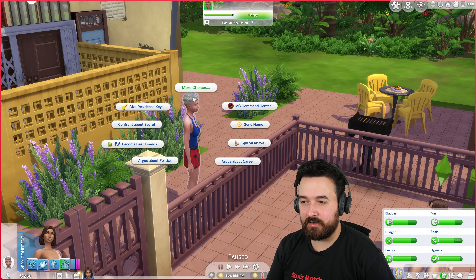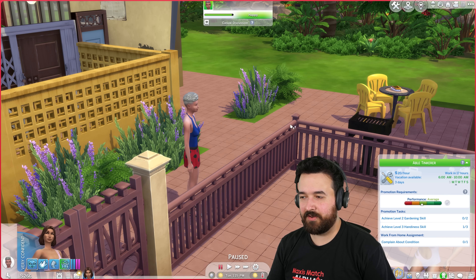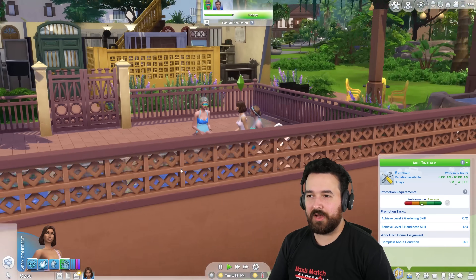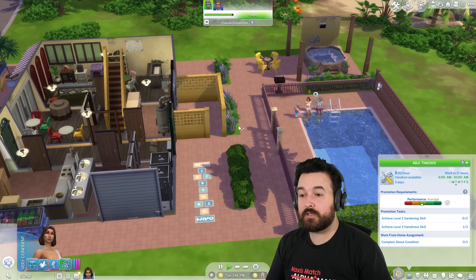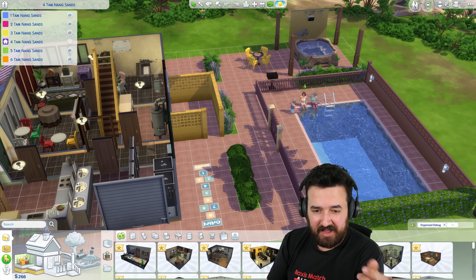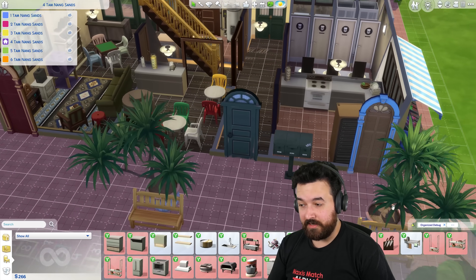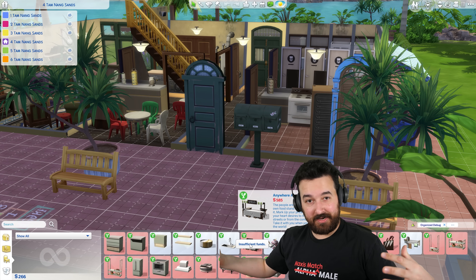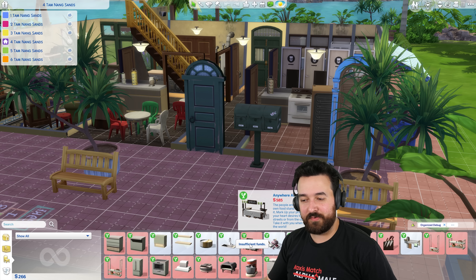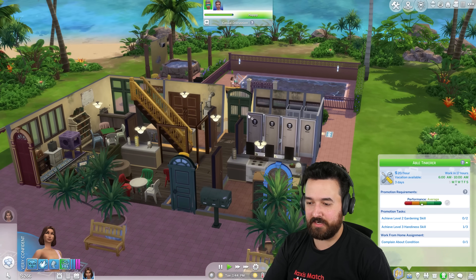I do have a little bit of money now which is actually kind of useful. What we're going to do through this Let's Play is earn money through crafting on the woodworking table, and also cook items and sell them on the home chef hustle table. We'll go to the night market and sell our food there — it could be a lot of fun. We can up our handiness skill and cooking skill that way, but we don't have enough money yet for those tables.